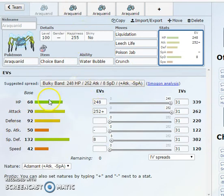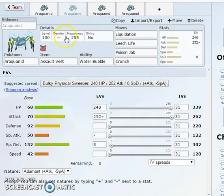EVs are pretty much straightforward — 252 Attack, 252 HP. The Assault Vest set is pretty much going to be the same as the last one, but with Assault Vest you're able to eat up hits very well. Coming in on special Fire-type mons, stuff like that — you just eat up a lot of hits. You're going to be hitting super hard with Water Bubble Liquidation, so not really too much to worry about.